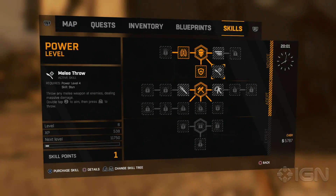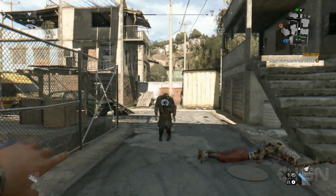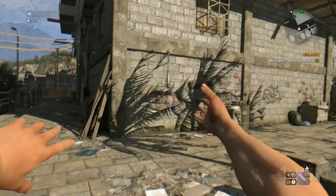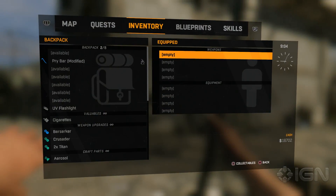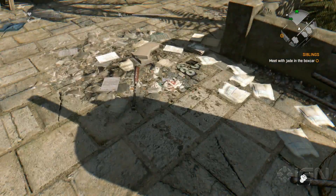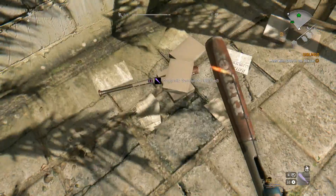After you hit power level 4, unlock the melee throw ability. This lets you chuck a melee weapon at zombies and does pretty solid damage. However, if you open up your inventory just as you throw your weapon, you'll see that you also still have that weapon. Go ahead and drop the weapon from your inventory and exit the menu screen and you'll see there are now two weapons on the ground — the one you threw and the one you dropped.